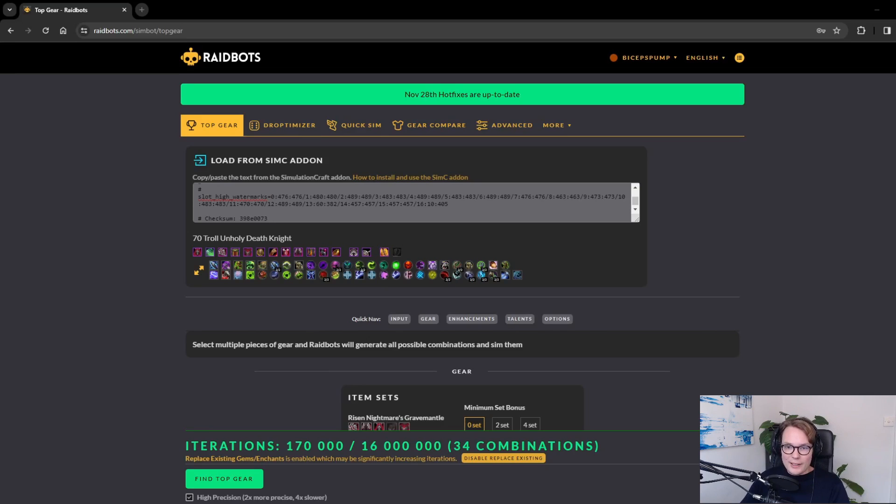Now let's look into the actual usefulness — figuring out gear upgrades. Top Gear is going to be really useful. This is what I use personally to figure out what gems to equip and what pieces of gear I should actually use from my bags. Furthermore, this works when you open your weekly vault — if you have that window open and type /simc, it will pull out all the gear available in your vault, allowing you to submit it in Top Gear.